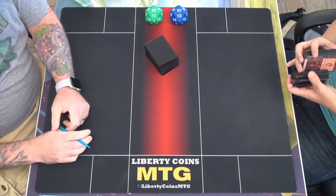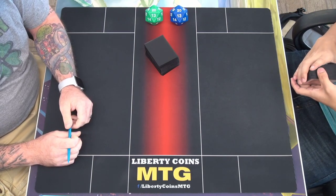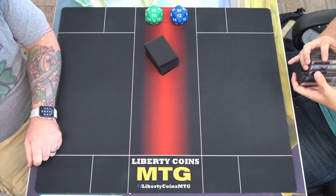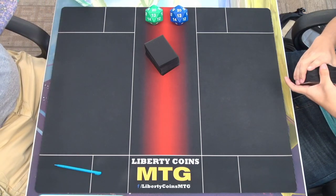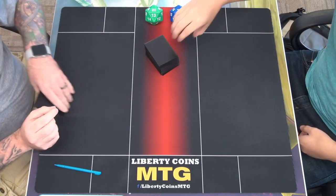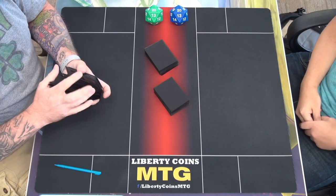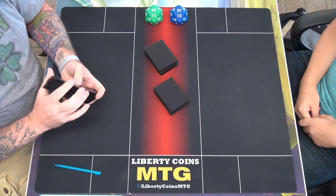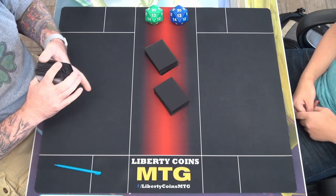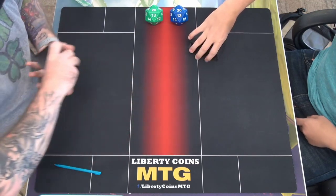I think I forgot to do the plus one for my saga. The second part where you play the next creature — the plus one counter, no counter. Next creature.